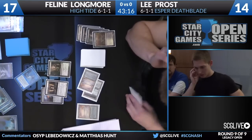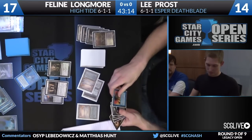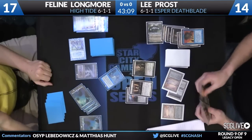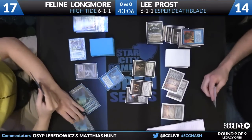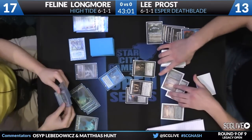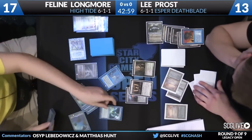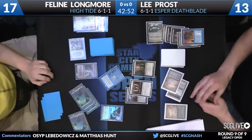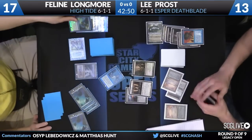Feline really wants Lee to try to force the Cunning Wish, because she has the Flusterstorm — this would be perfect for her. She can let it get countered; if all she was going to get was a Pact of Negation, it's fine. Either the Cunning Wish eats a Force of Will, or the Pact she gets eats a Force of Will. The High Tide is actually in a separate exile zone, so she can't get it back with Cunning Wish.